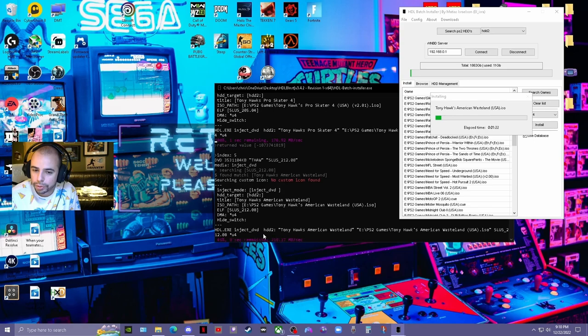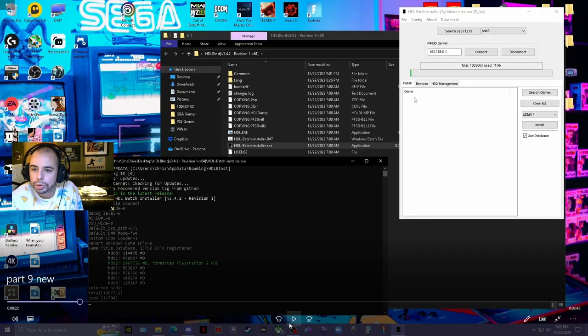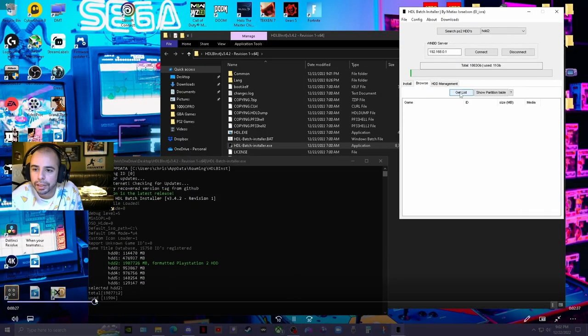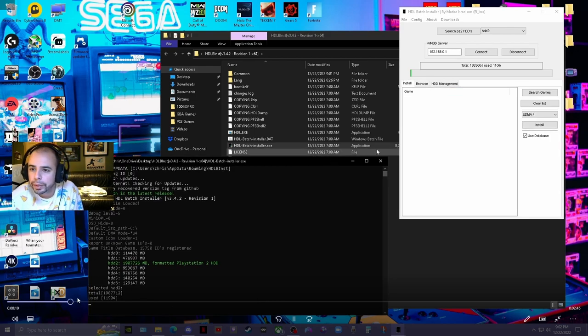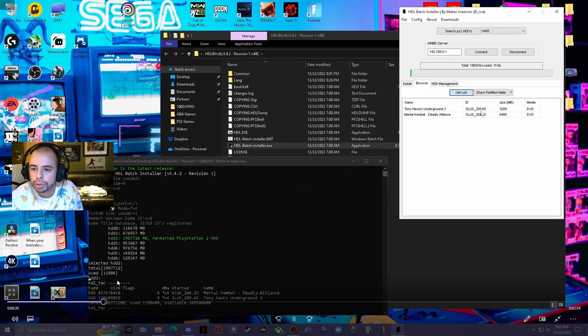If the drive corrupts, you can just format a new drive and put all the games back on it. Your game save files will always be backed up on your memory cards. In HDL Batch you can also go to the Browse tab and click 'Get List' — it'll scan the drive and show you in the white window everything that's on there, which is a good way to keep track of how many games you have.